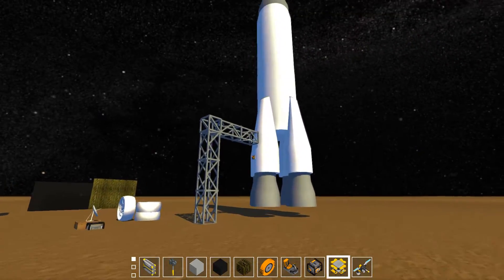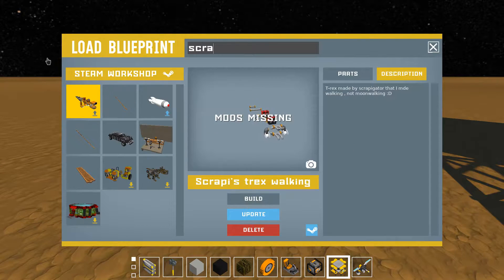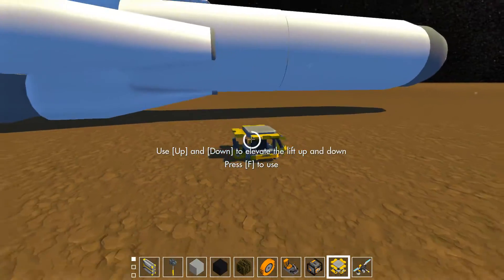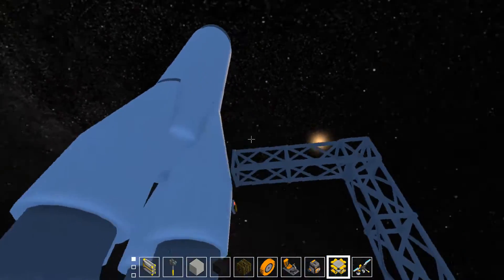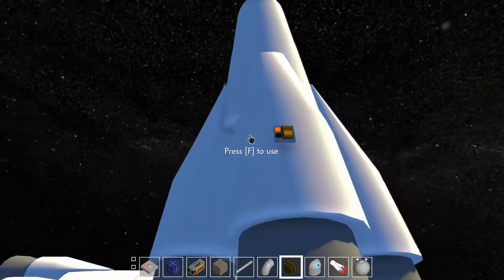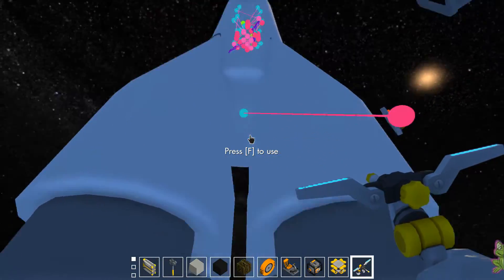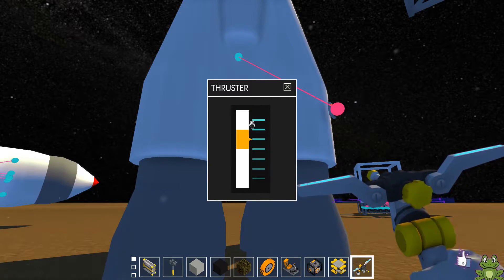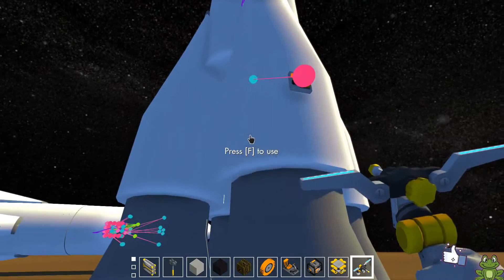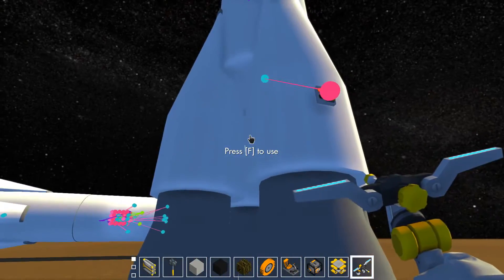Let's start flinging that rocket into space. Once you spawn it or build it for your own, and you weld it to something like that, then you have to place a button or something connected to this thing right here, and put it on the highest level. It won't work on lower levels, because lower levels, at least for now, are like normal thrusters.